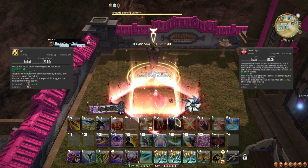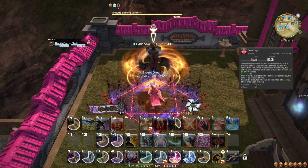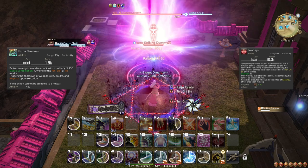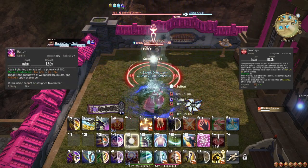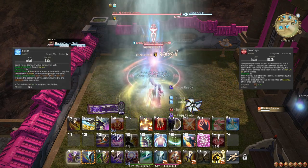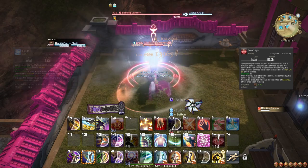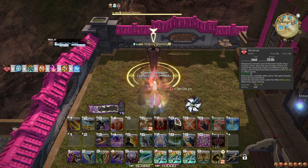During Ten Chi Jin, when you use Mudras, you also automatically instantly cast a Ninjutsu that appears from your current combination, enabling you to cast a single Mudra Ninjutsu, two Mudra Ninjutsu, and three Mudra Ninjutsu in quick succession. There are two common sequences depending on what you need: one for single target, and one for AoE. Let's start with the single target sequence.